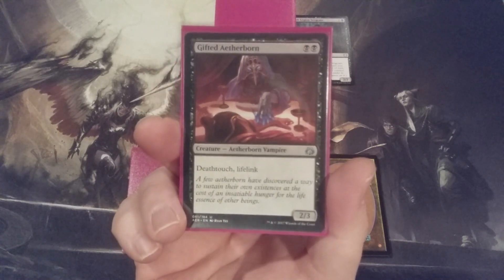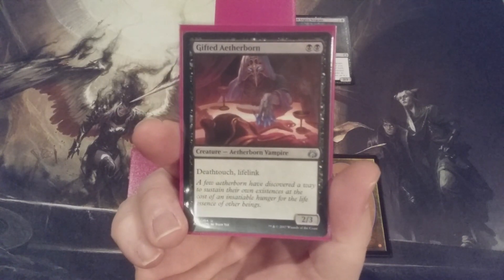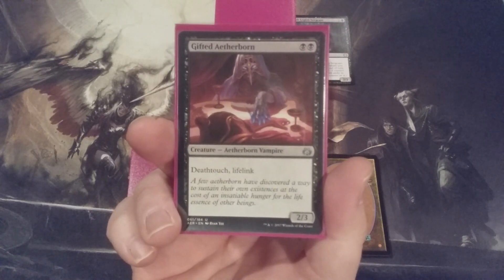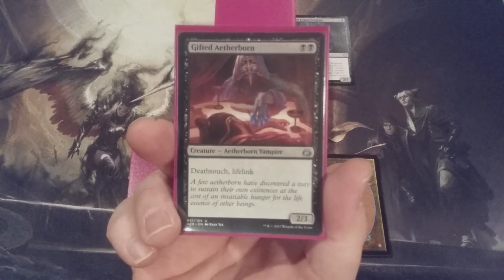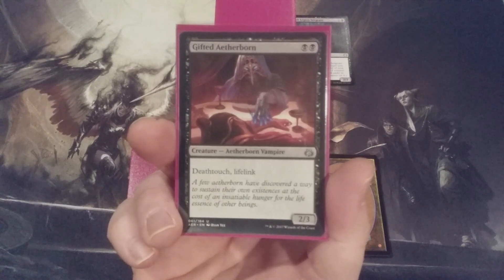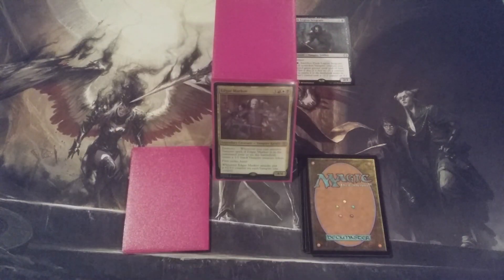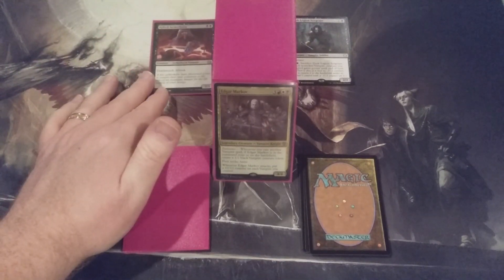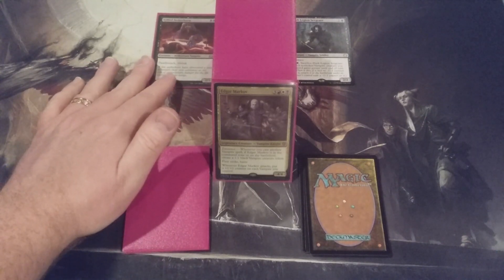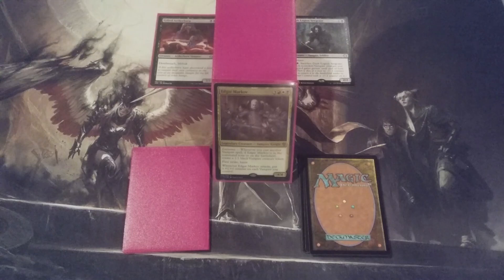Notice the mana value of 2 black — it is still just 2 mana. We had a 2-mana Vampire going in and a 2-mana Vampire coming out, except this Aetherborn Vampire here, with its 2/3 body and deathtouch and lifelink abilities, does nothing to help the team. So we're taking out an independent Vampire and putting in one that helps to build the team. Edgar Markov approves.